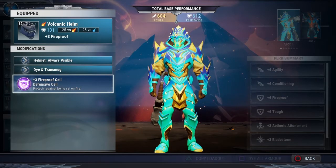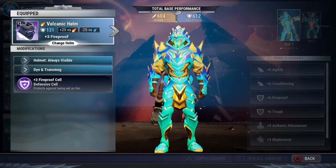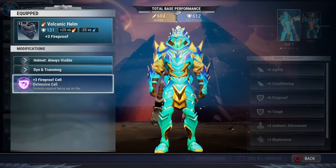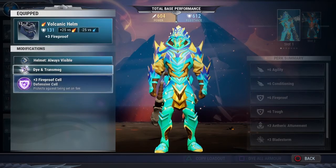This is just for repeaters — not for the axe or the hammer. I'll have more videos on those coming later. You want to go in with plus 6 fireproof. The way I did it gives me the most flexibility. I've got the volcanic helm — a level 12 volcanic helm, that's the Chawrog helmet. It's got plus 3 fireproof on it already, and I added a plus 3 fireproof defensive cell. I would suggest using these. If you want to maximize your Slayer's ability to survive, you must have plus 6 fireproof. I would strongly suggest the plus 12 volcanic helm with plus 3 fireproof built-in and a plus 3 fireproof cell.